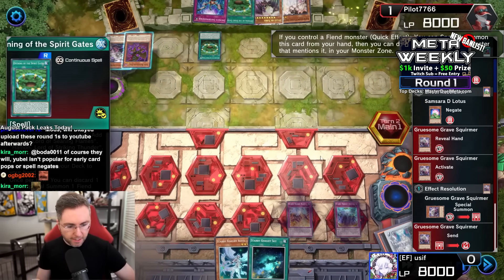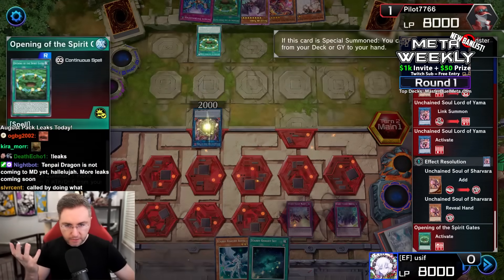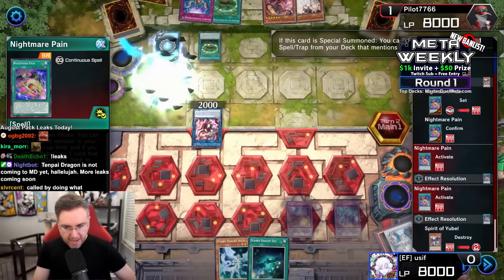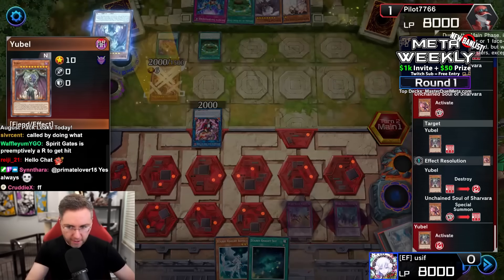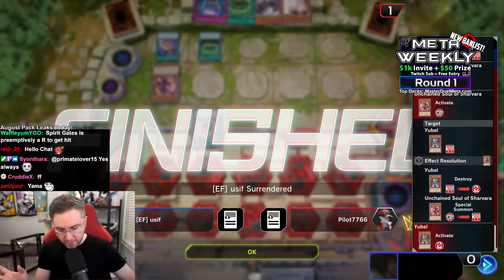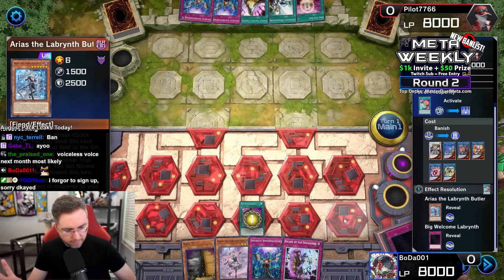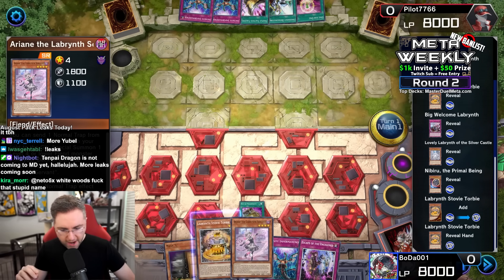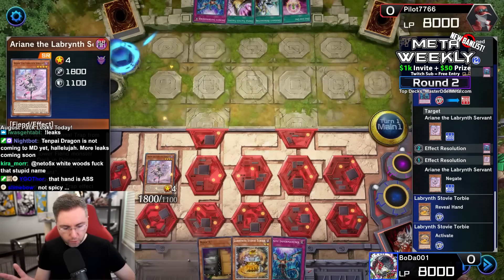Special summon Grave Squirmer, make Lord of Yama. Shavara discards to reborn Spirit of Yubel from the grave, searching and setting up Nightmare Pain. Nightmare Pain pops Spirit of Yubel, add a Spirit of Yubel, summon Yubel, pop Yubel, Shavara — Yubel summons Terror Incarnate. Starry Knight didn't really do much but that's how it happens in a tournament. Pot of Desires — let's dig deep.